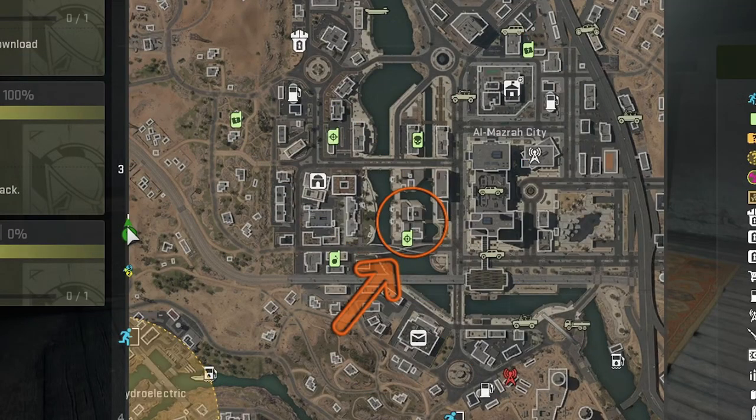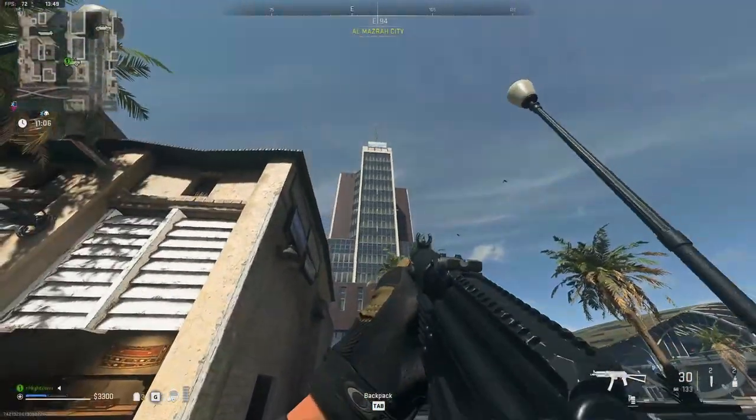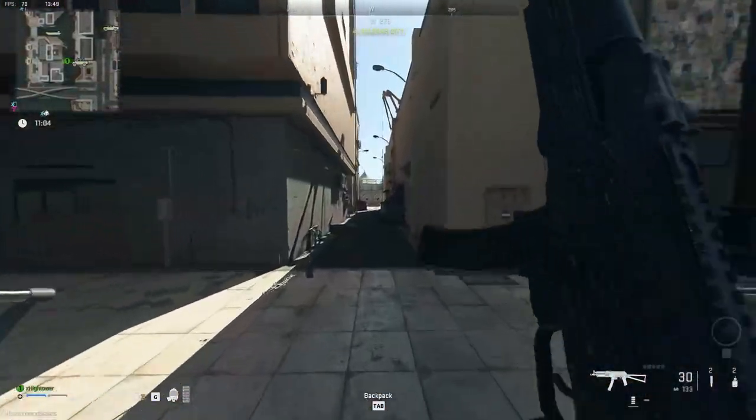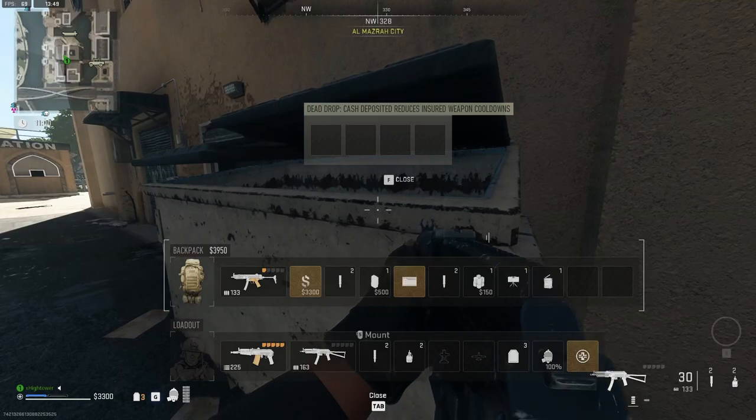The next dead drop is located on the southwest side of Almazra City. You'll find it hidden away in a tight alleyway, with the coordinates F3. If you have a certain mission called dead drop, be sure to dump loads of lethal equipment in this dead drop.